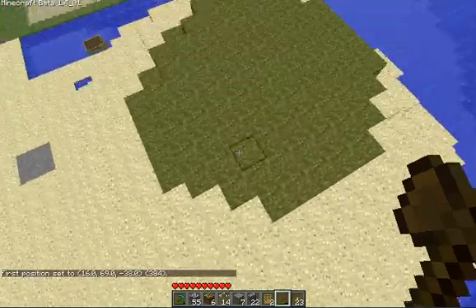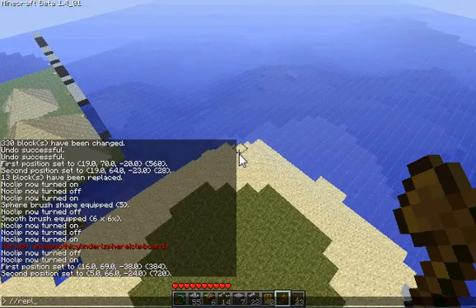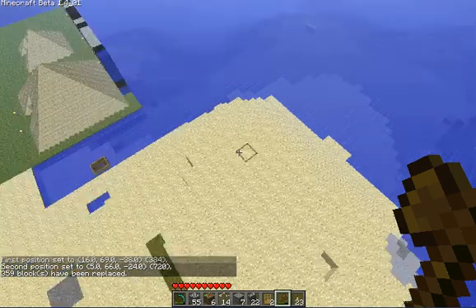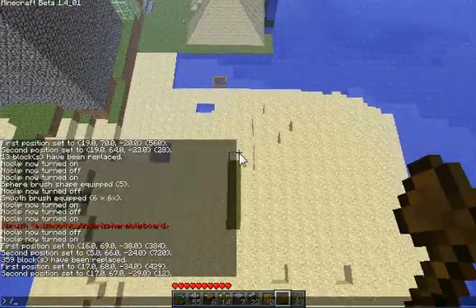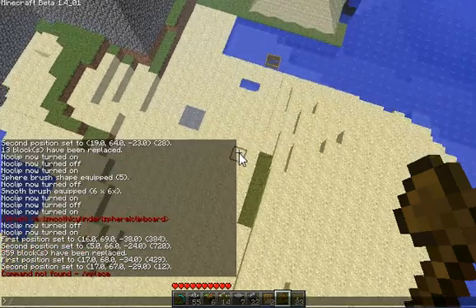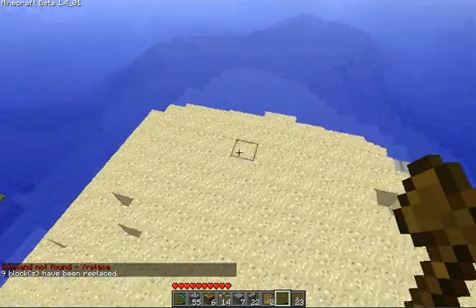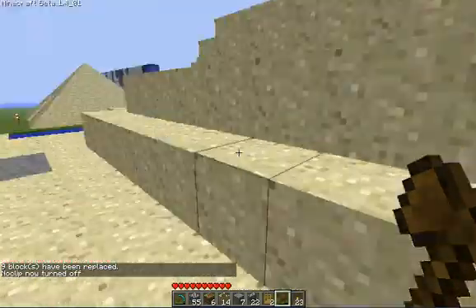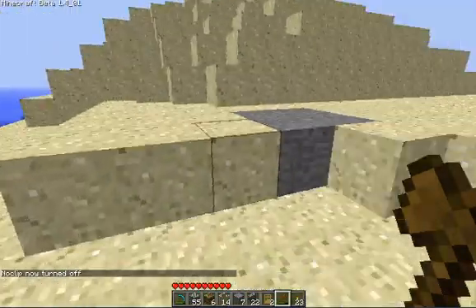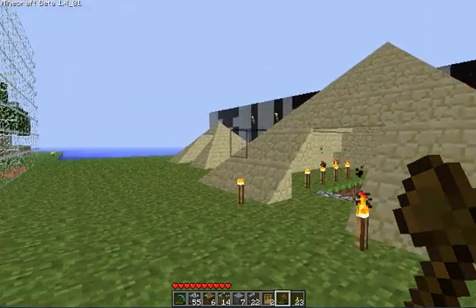So I'm going to select my tool, select this area over here, //replace 12 for sand. Then I can get rid of this last little section here — //replace 12. And that will give me sand. Now my entire little area is sand, except I've nearly flattened it — it's only about five blocks high now. I've almost returned it to its original size.